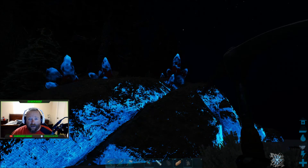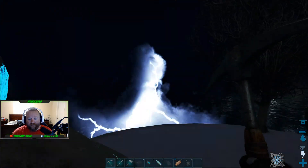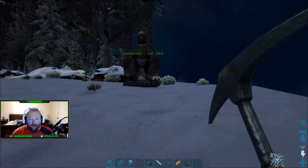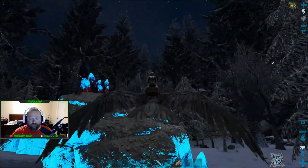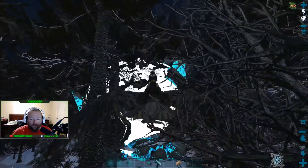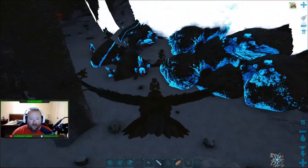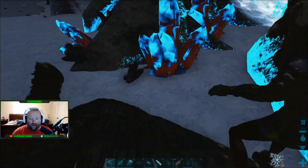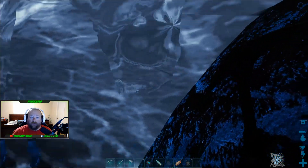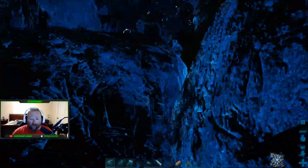I would suggest bringing a good Ankylosaurus to harvest here and clear all this out. There is also this weird floating ball of water — you can take your Anki into it. Just get on him and ride him in; this is actually water. Don't bring your flyer up to it or you will get kicked off, and your flyer will be left up wherever. You can go in here, but be warned.